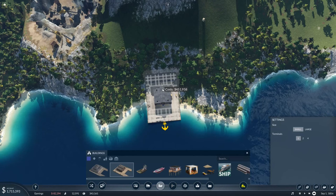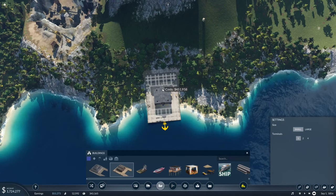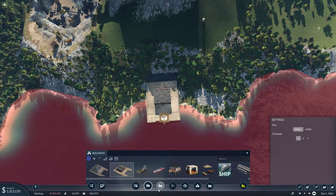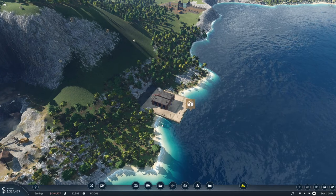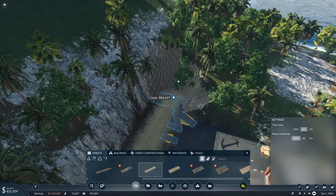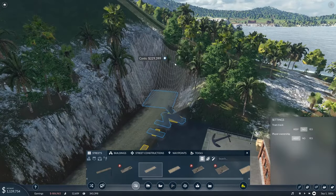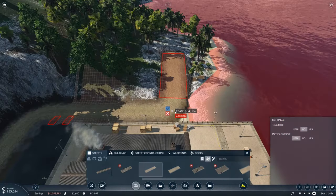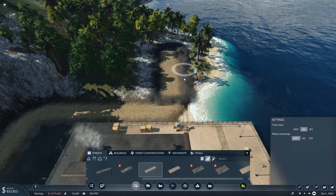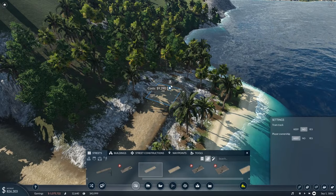We'll put one of those in just like that, tilt it so it's straight. That's 300k for that tiny piece of road - quite a lot of money. Now how much is it going to be to go through here? Probably a lot more. There we go, 29k. So the next bit is the easy part.